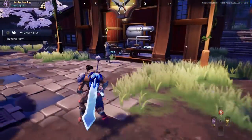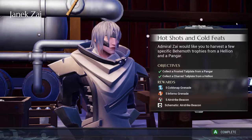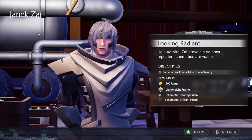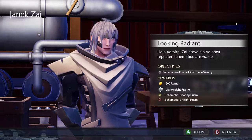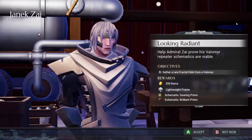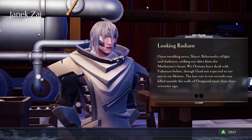I always like this guy because we can get some pretty cool stuff. So we've got that Hot Shot and Cold Feet quest. I'm going to turn that in. And now we've got Look at Radiant. So we want to gather a rare fractal hide from Valomir. This is actually another hunt that's available that we didn't even get — it wasn't even a part of the last quest that we just saw there.